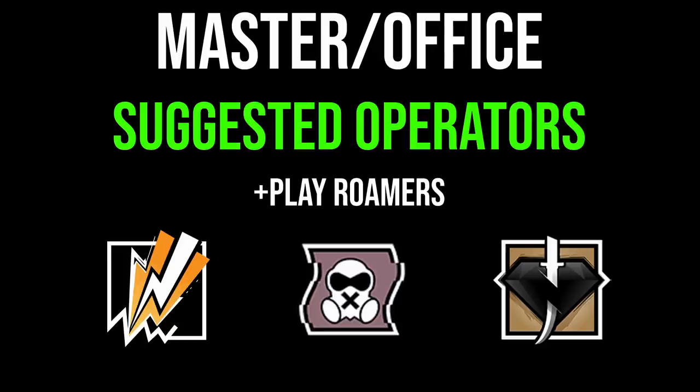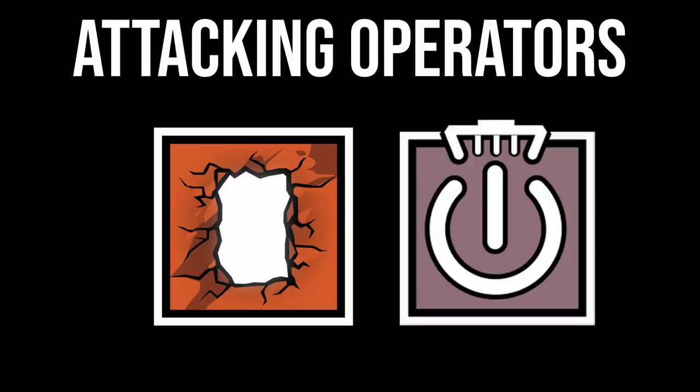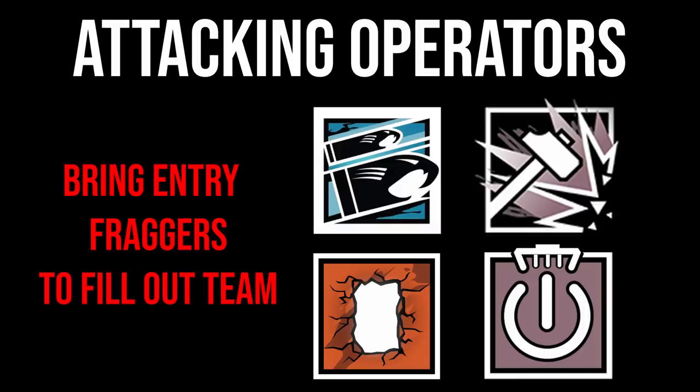Briefly on attacking operators — just the most important ones. Always bring a hard breach and a Thatcher or Kali. As discussed, vertical play is very strong, so Sledge or Buck is always a good option. Those should be picked every single attacking round. Beyond that, just play powerful operators.